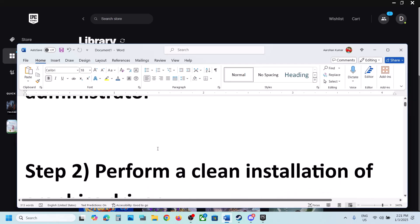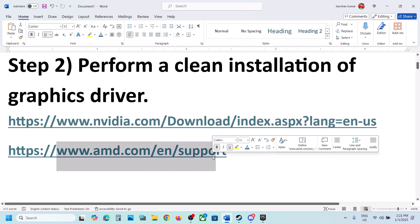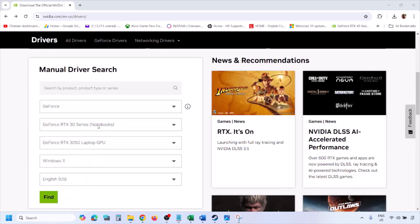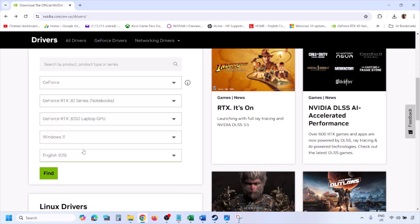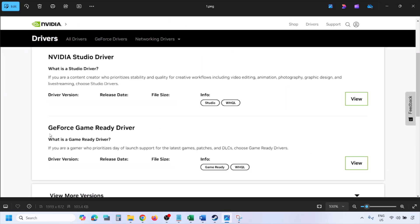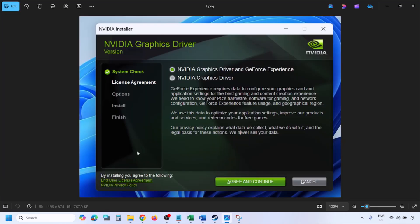The next step is to perform a clean installation of your graphics driver. If you have an Nvidia card, go to the Nvidia website. If you have an AMD card, go to the AMD website. For Nvidia, go to the Nvidia website and select your graphics card from the list. Make sure you select your graphics card and the right operating system — Windows 11 or Windows 10 — then click on Find. You will see the latest GeForce Game Ready Driver. Click on View, then click on Download and let the download complete. Once done, run the exe file.